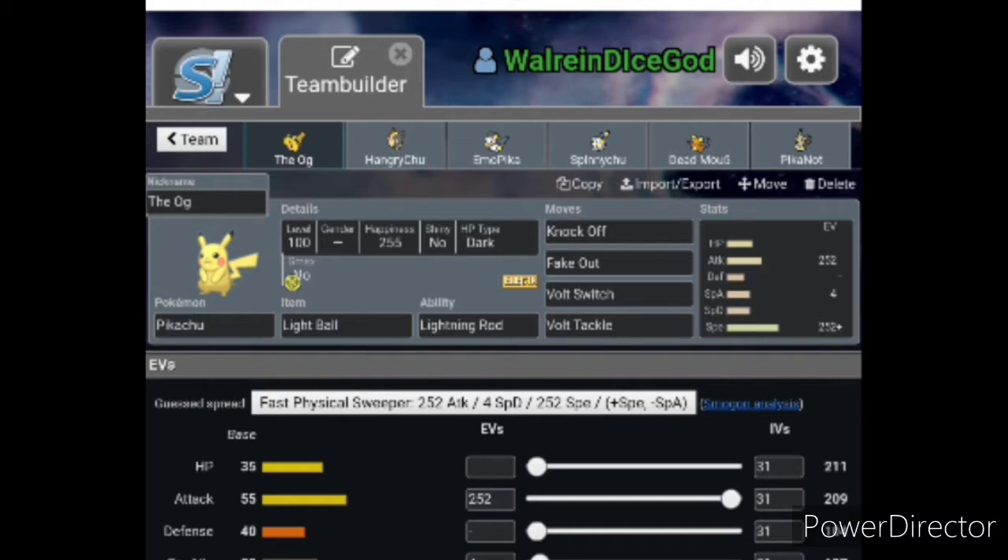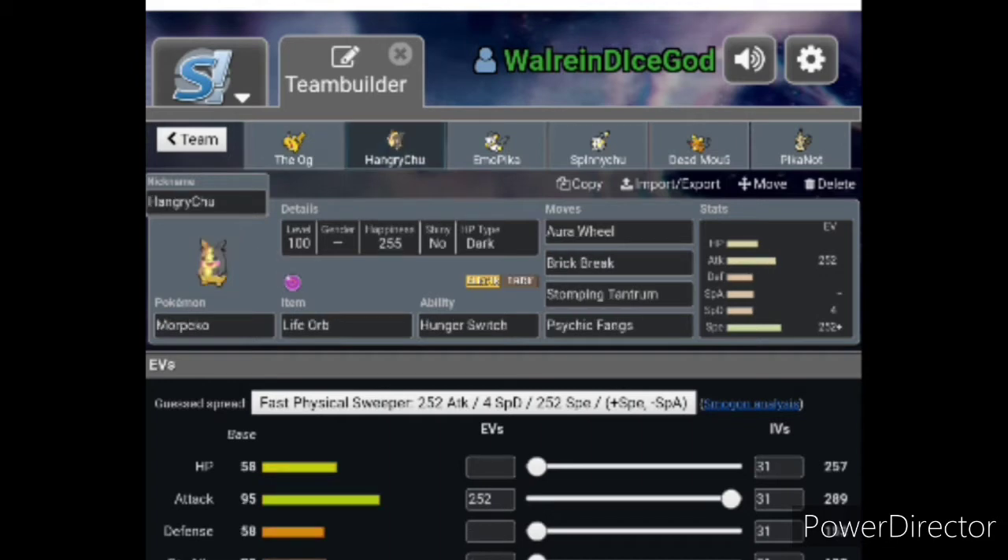Yeah, this is the team — we're gonna be using Pikachu only. It's served me well in the past in a couple battles, but it's not super great. If your opponent sees what you're doing, you can really lose quickly. The main goal is to win with Morpeko — he's our sweeper. One Aura Wheel is enough for him to outspeed everything. Then we spam our Max moves, like Max Knuckle to get attack up, Max Quake to get special defense up, and set up Psychic Terrain with Psychic Feint. That's the ideal situation.